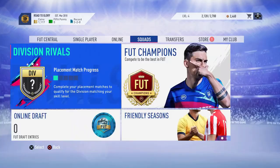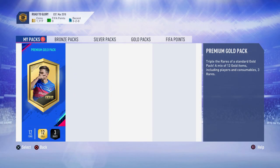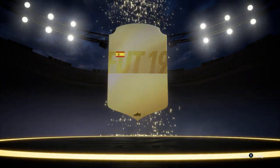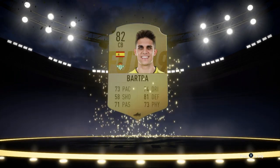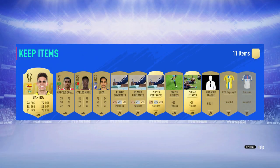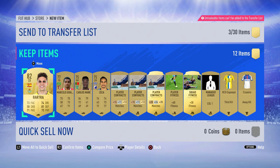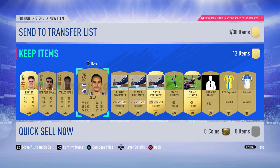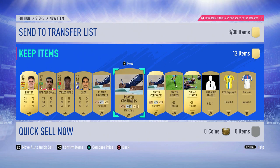I'm going to end the episode off with this Premium Gold Pack. Not expecting much, but if you enjoyed the video please leave a like, comment, and subscribe. Let's open this pack and see if we can get something usable - it's actually not an untradeable pack. 86 plus - can we get at least a decent gold rare? Spanish center back, Real Betis - Bartra! 82 rated, not bad at all, I'll take that. We also get a couple more players - Guillano, Mane, Zeka - and some nice squad fitnesses and contracts.